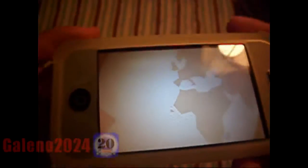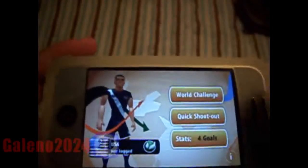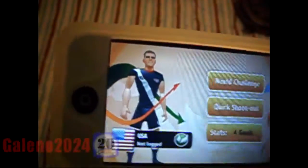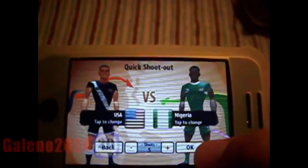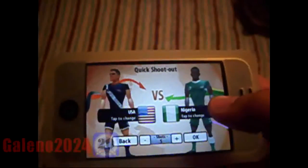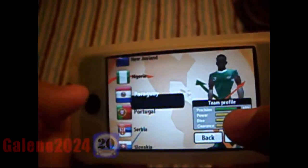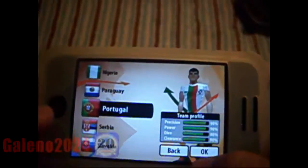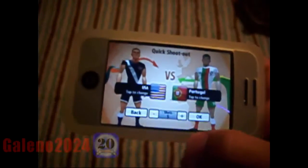So Penalty World Challenge — you got your guy and you can choose what country and stuff like that. You can do a quick shootout or world challenge, which is pretty much where you go through a bunch of other countries and try to beat them — it's kind of like a ladder. So you can choose what country you want to play against. Let's play Portugal. It's USA versus Portugal. You can choose how many shots you get and then just click OK.